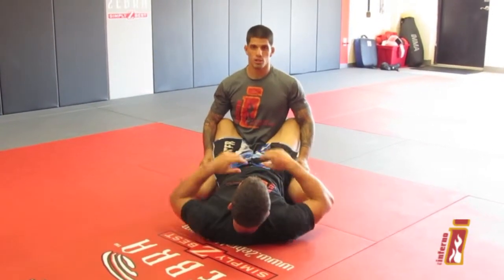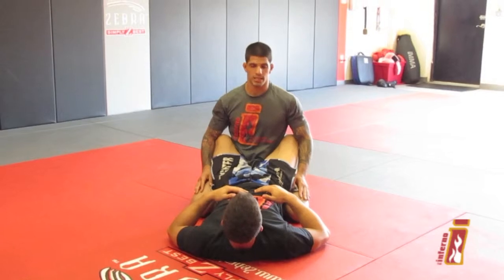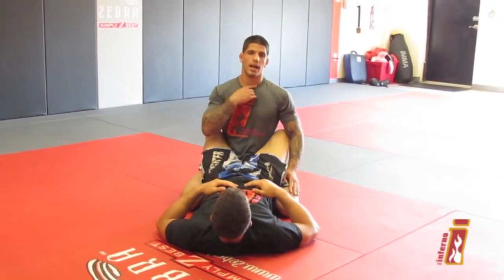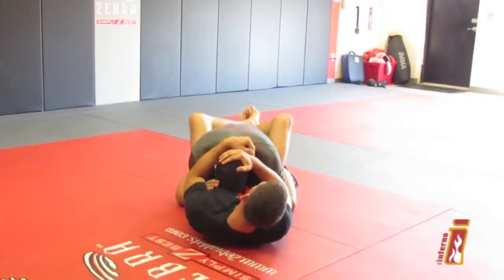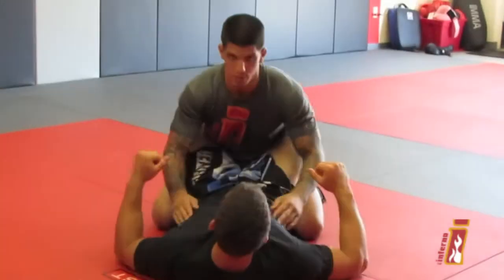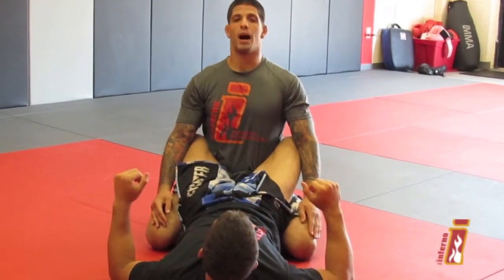The first thing that's always addressed — my first line of defense — is distance. AJ wants my neck, my shoulders, my arms. The closer they are to me, the easier it's going to be for him to work submissions. So I want to have posture.